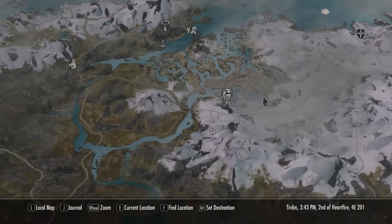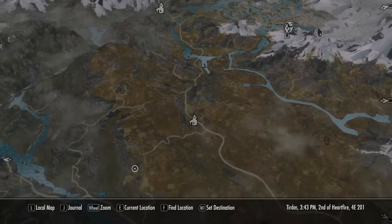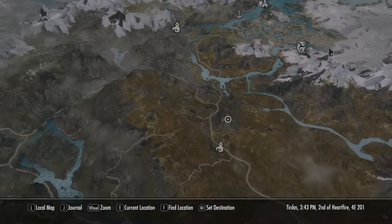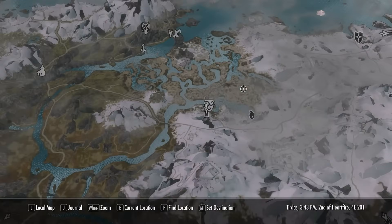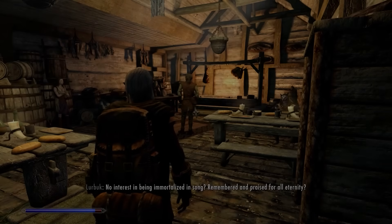I think we'll just choose a south-westerly direction and head that way and see what we run into. I've got mods installed that add more things to find and explore in the wilderness. It's not quite like Oblivion's Unique Landscapes, but there are still a few extra things out there for us to find.